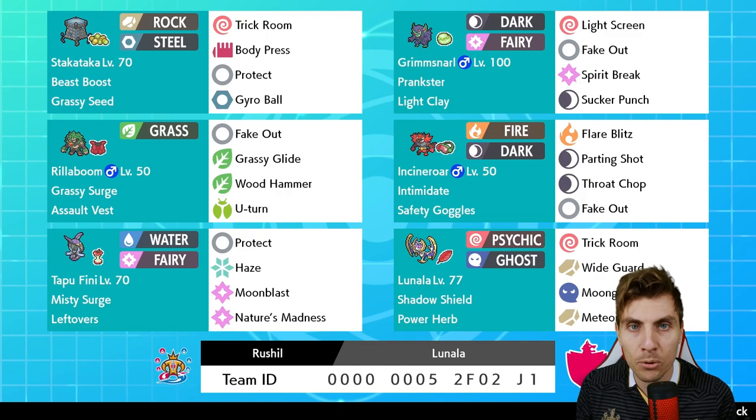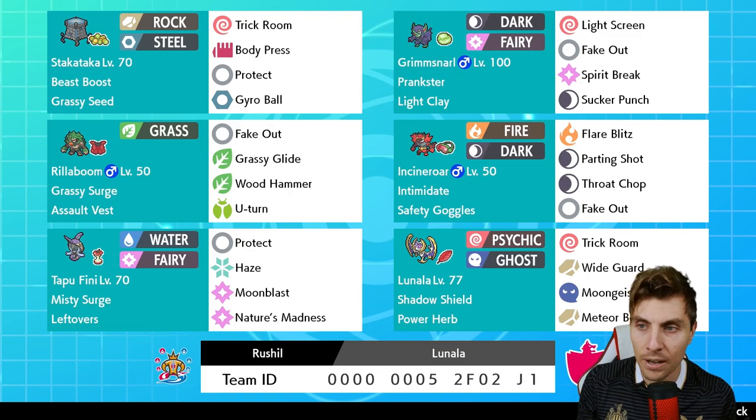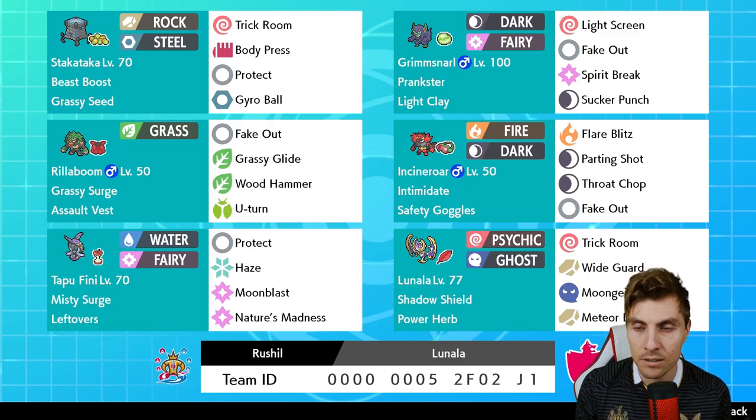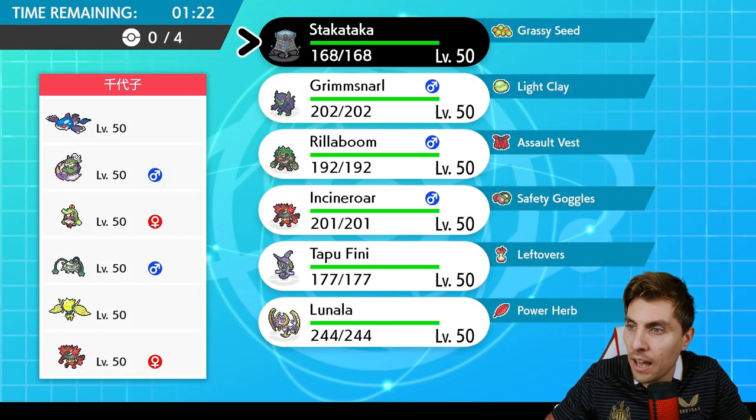Here is the rental code. We'll have a couple of games with the team as we always do, and then we'll finish up with the rental at the end. Hopefully you enjoy today's episode. Let me know in the comments what your thoughts are on Lunala - have you been trying it out this format and how have you been getting on? Without further ado, let's jump into game one.